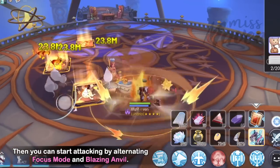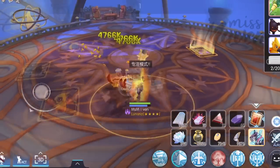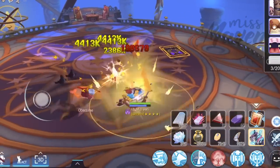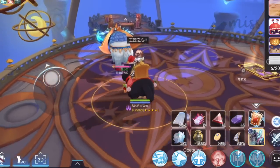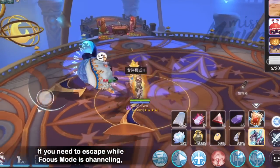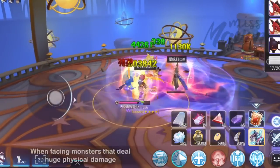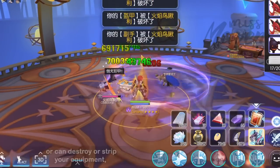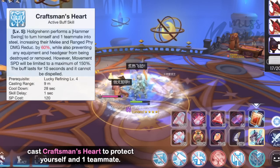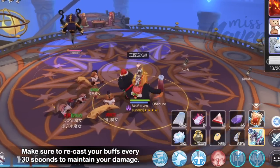Then you can start attacking by alternating Focus Mode and Blazing Anvil. If you need to escape while Focus Mode is channeling, you can easily cancel it by riding your mount. When facing monsters that deal huge physical damage or can destroy or strip your equipment, cast Craftsman's Heart to protect yourself and one teammate. Make sure to recast your buffs every 30 seconds to maintain your damage.